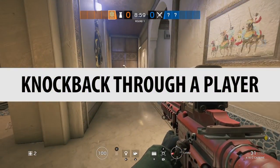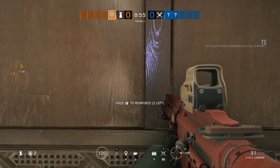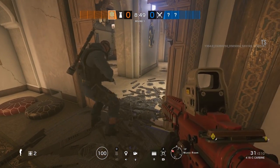Knock back through a player. We've got a soft wall and right behind that is Sledge. As you can see, we went right through Sledge without doing any damage to either of us. Sledge was not affected by the knockback either because he was behind that surface. So that's confirmed — no damage.